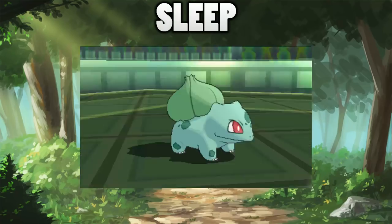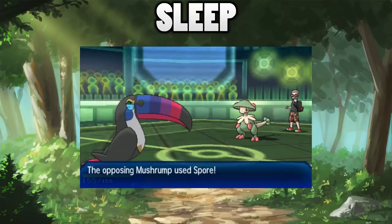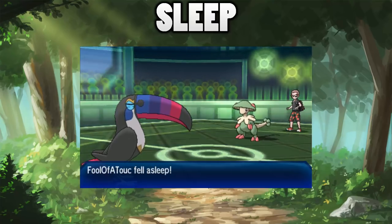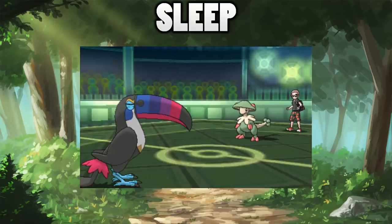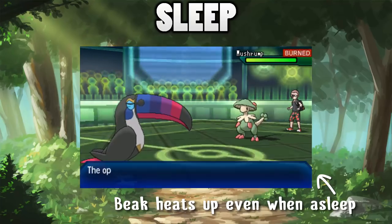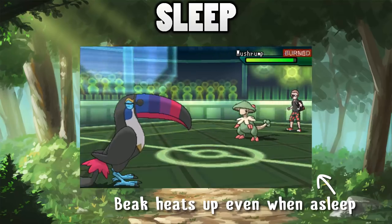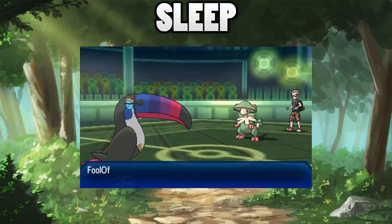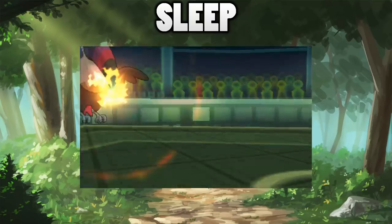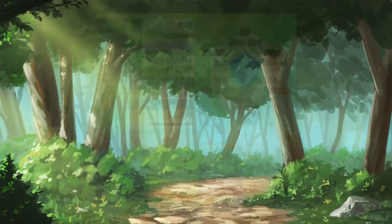The third point I find really interesting is that Beak Blast can be used even if you're not going to be able to attack that turn. If you're going to be asleep, fully paralyzed, or immobilized with attraction, you can still use Beak Blast and get the heating-up part done. Even while asleep, Toucanon can heat up its beak - but if it doesn't wake up in time, it just won't use the Beak Blast part. If you've used Rest with guaranteed sleep turns, you can just click Beak Blast and keep that burn window open.